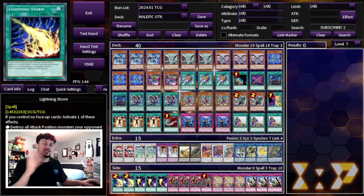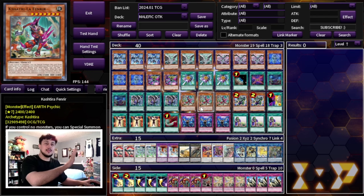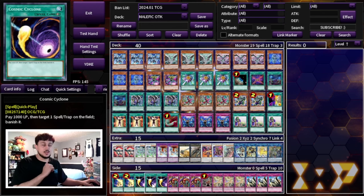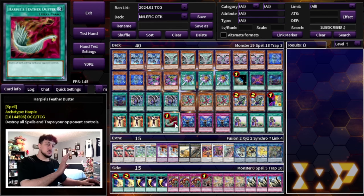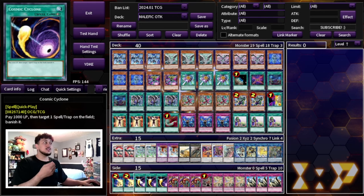For the side deck, I'm playing two Lightning Storm and three Cosmic Cyclone. The main deck is really good for front-row matchups; for back-row matchups Lightning Storm and Cosmic Cyclone are essential. If you choose to put Harpy's Feather Duster in the side and play Called by the Grave in the main, just cut one Cyclone and swap in the Feather Duster. I like Cyclone because Anti-Spell Fragrance is very prominent in today's format and we're playing a lot of spell cards.